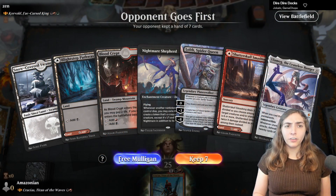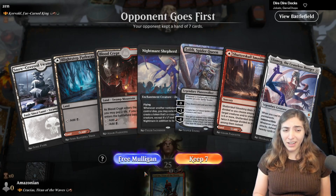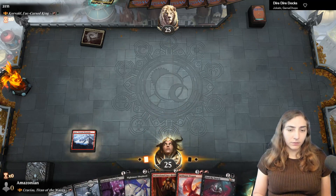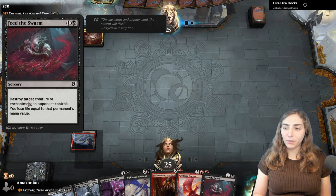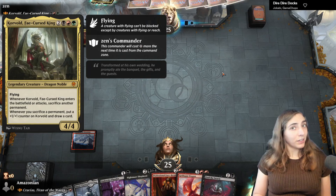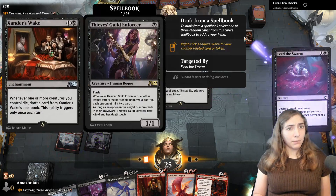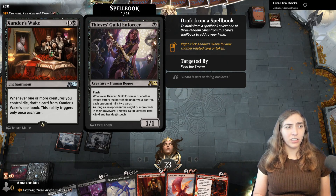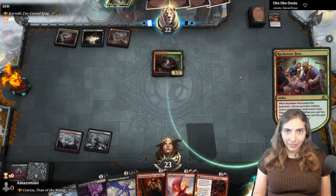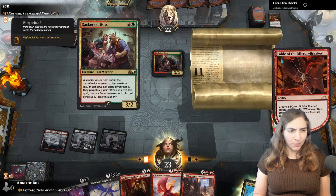Opponent is playing Corvold, a Cursed King, and they go first. My opening hand has four, five, and ten drops plus Crucius on three, so I'm going to mulligan to find earlier plays. I find Undercity Plunder, Professional Facebreaker, and a Feed the Swarm — nice removal for enchantments or creatures. Corvold, by the way, is the Jund Vor Dragon that draws you cards when you sacrifice things and gets bigger as a flyer, so evasion adds up fast for serious damage.